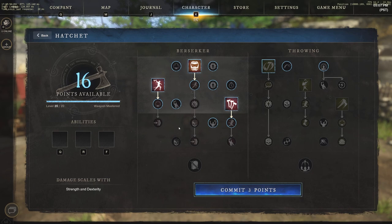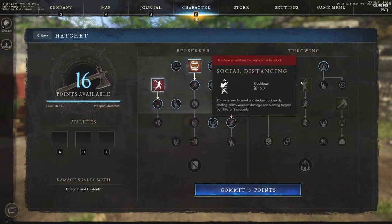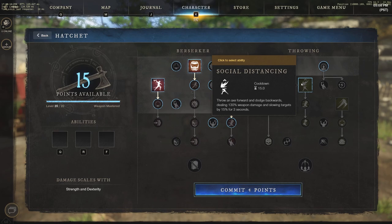We want to give you an understanding of all the abilities out there so you don't have to keep re-rolling. If we go to the throwing side, we have Rending Throw — throw an axe dealing 110 weapon damage and applying rend, reducing the target's damage absorption by 10 for 10 seconds.